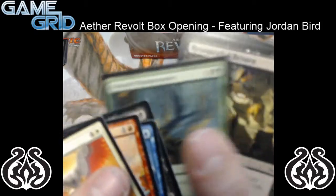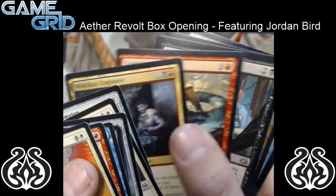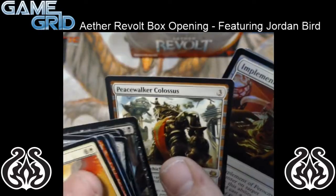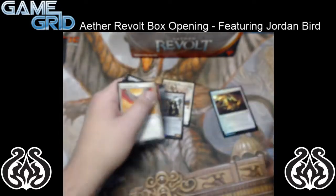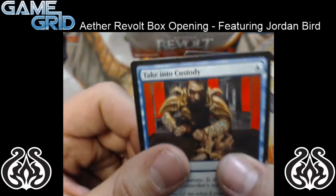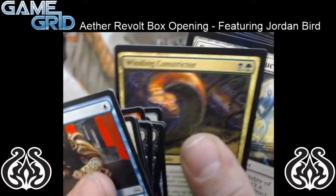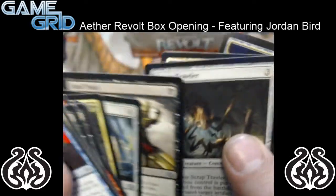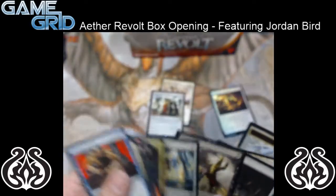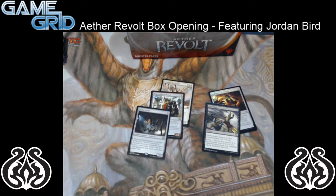Flipping past these commons to give the camera some time to focus up. Peace Walker Colossus! And an implement in foil. Does he do a plus-one plus-one counter? Only any time you can do a sorcery. Flipping through these commons — another Winding Constrictor, Fatal Push, Scrap Trawler, Fatal Push. Some sweet uncommons going on here.